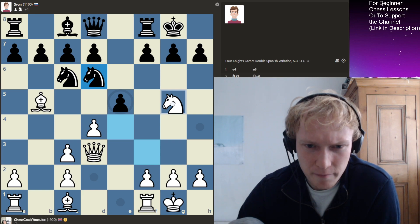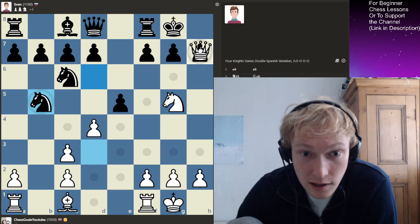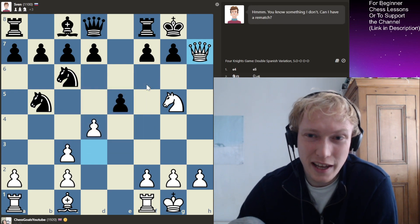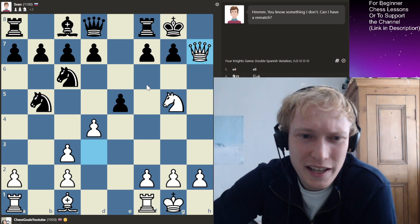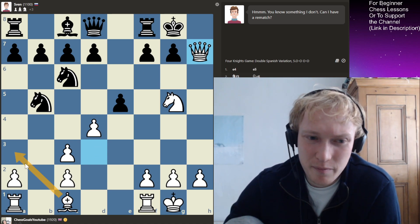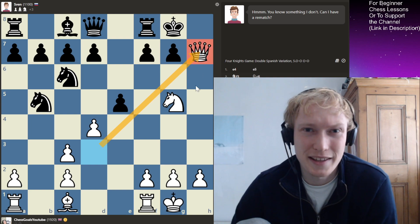Let's try that. And that's how you beat Sven - a defensive player. Well, that's what his rhetoric is in his little speech pre-match, but he didn't seem to be too defensive to me. I tried to just develop quickly there, create threats - a couple of threats, maybe the pin on the knight - and then of course just threaten and simply checkmate.